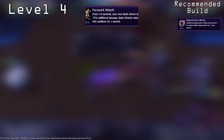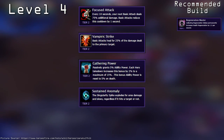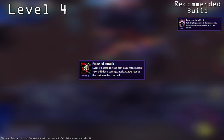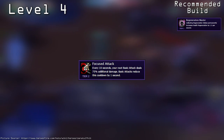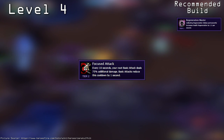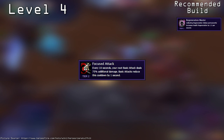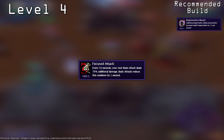At level 4, you can take Focused Attack, Empiric Strike, Gathering Power, Sustained Anomaly, and Vorpal Blade. Out of these, I recommend taking Focused Attack, which allows a basic attack to do 75% additional damage with a 10 second cooldown, and subsequent basic attacks reducing that cooldown by 1 second. This allows you to get a lot more bang for your buck out of pokes and ganks, and pairs nicely with future talents.